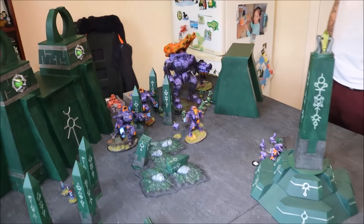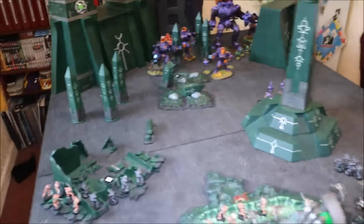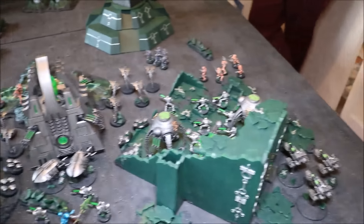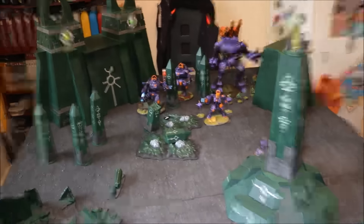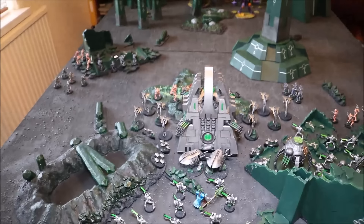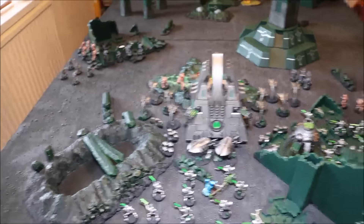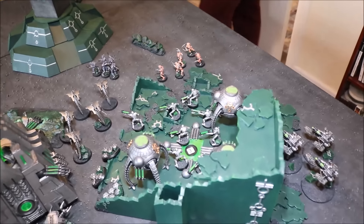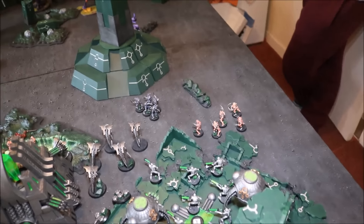We rolled off the mission. We are playing Tactical Escalation. We've got the objectives down — three on each side. On my side there's one in the ruins, one just in front of the Monolith, and one in the other ruins. On the Tau side there's one in that piece of terrain, one behind that tomb, and one just behind the other tomb. I am currently going first and have obviously deployed. We have the Monolith there, the Tomb Spiders behind, the Canoptic Harvest Formations either side, some Warriors, and the Overlord with his Immortals. Tomb Blades just hiding behind the building, with some more Warriors in that building.